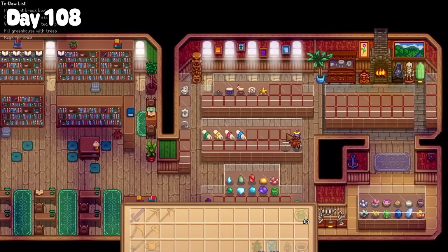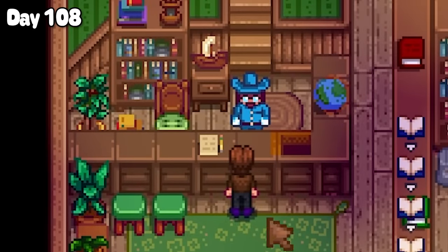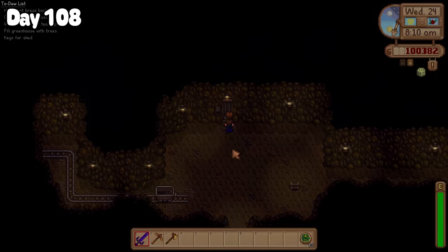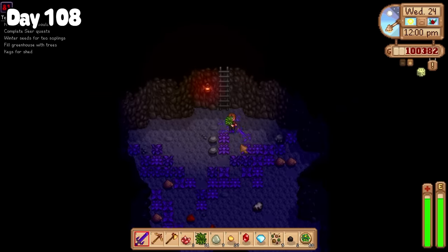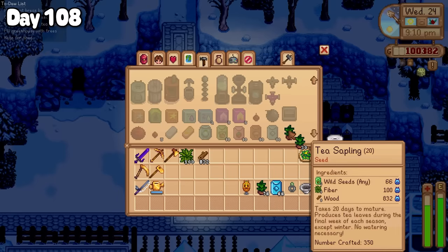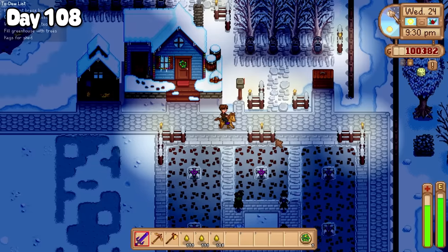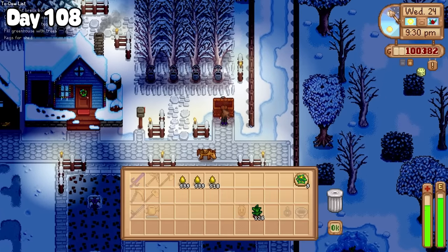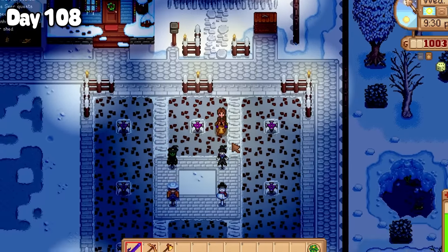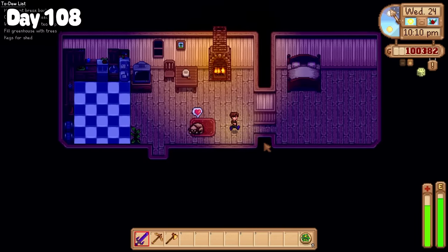I was here to drop off a rusty spur — that one's just for you, Gunther. Then to fix my fibre crisis I headed back to the mines, pulled my pants up and got to work spending the whole day there resetting level 80 to gather as much fibre as I could muster. Just before bed I was able to make and ship off 126 tea saplings along with a buttload of unwanted sap, and with my money-making palate whetted once again I headed to bed.